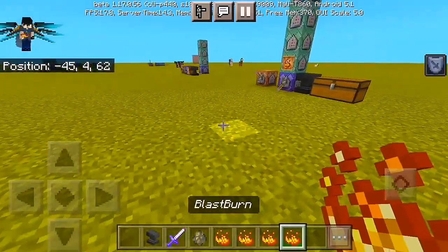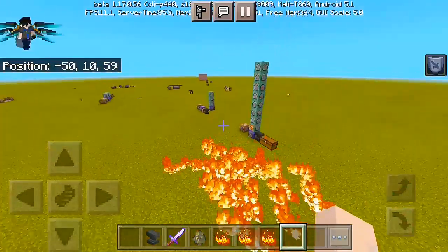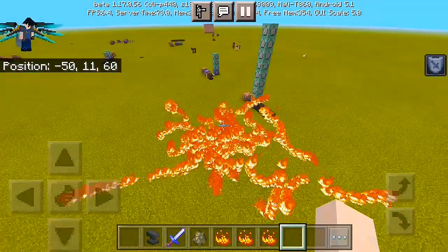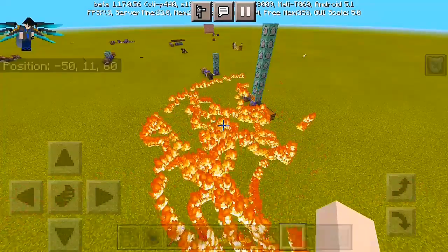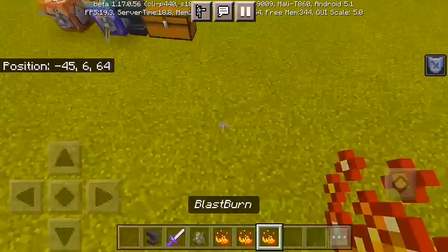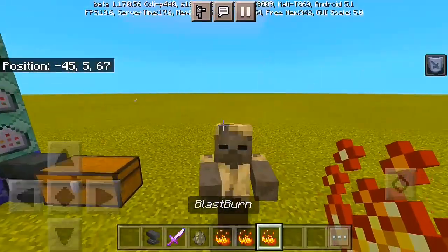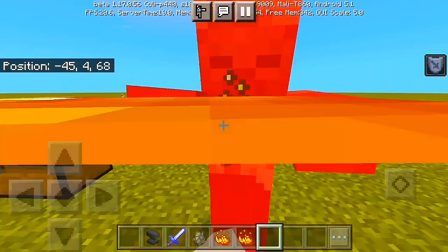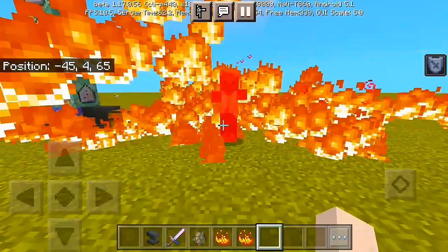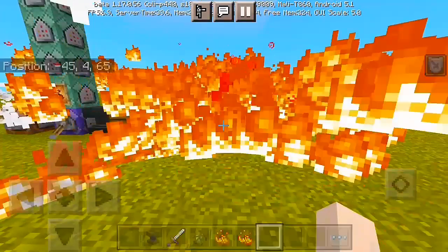Let me show you from this view — and that's actually how the Blast Burn power looks, like a firestorm. It's actually epic and cool, and it will be vanished for a mere seconds, so you better make sure to use it carefully. Let me show you how this thing affects the mobs — it's actually gonna swallow the mobs into fire or flame until it dies.